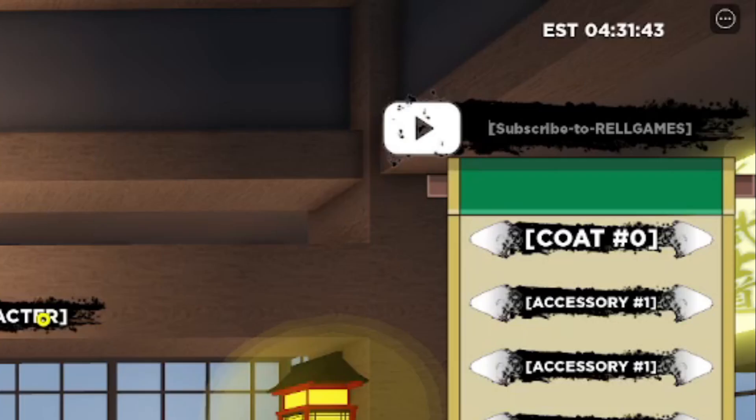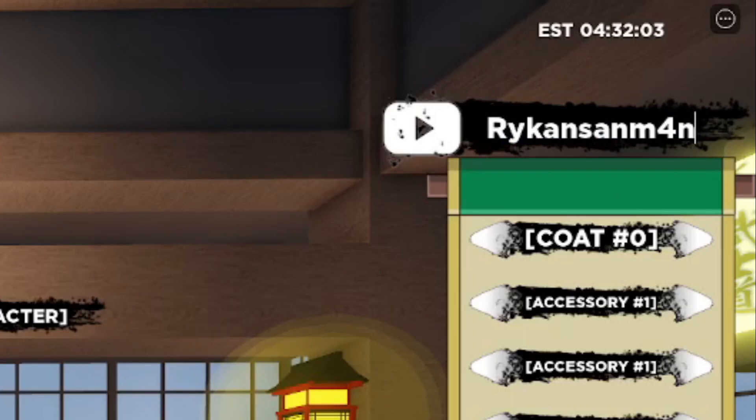The very first working code is going to be RykanSanM4. This code is going to give you free spins and free world points, so if you are looking for free spins and world points this is the code to redeem. Type the code exactly as shown — R-Y-K-A-N-S-A-N-M-4 — with the first R in all caps.